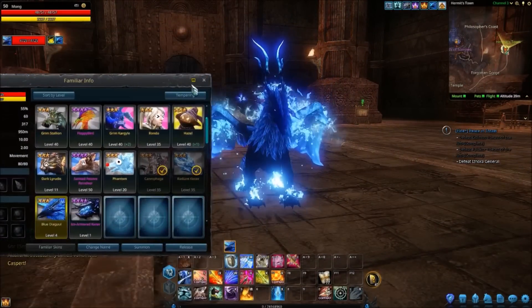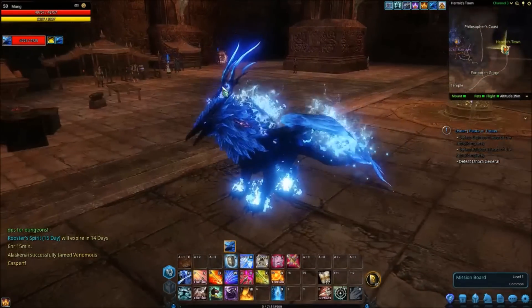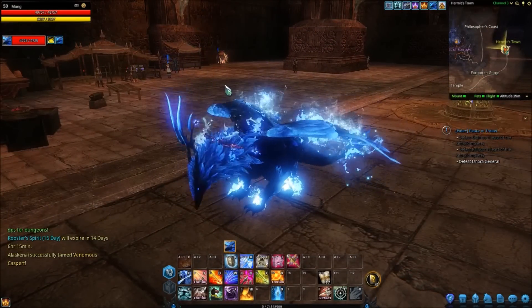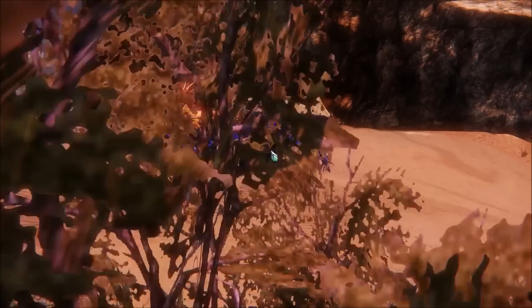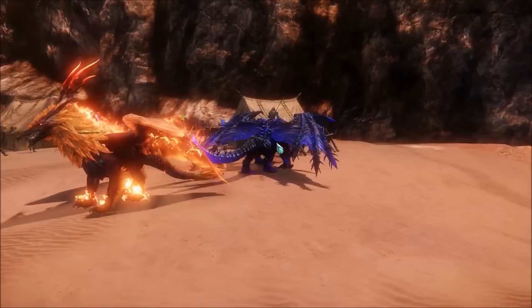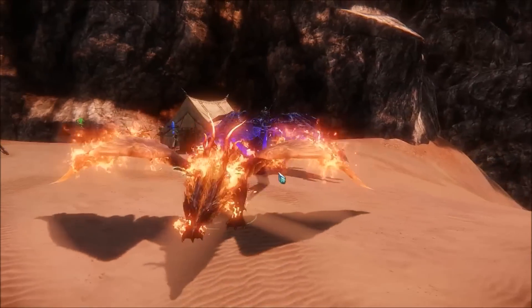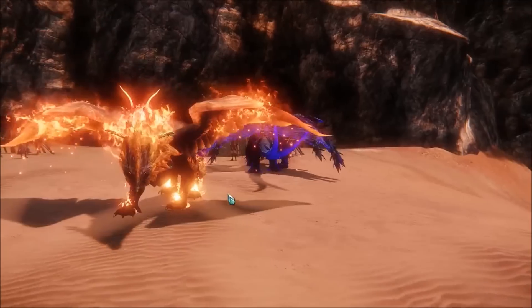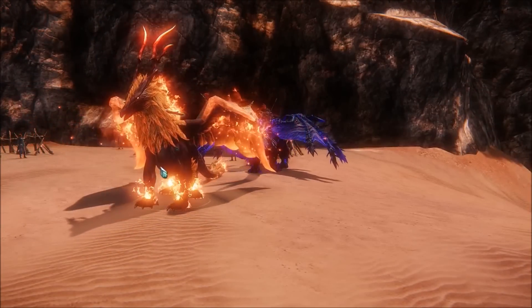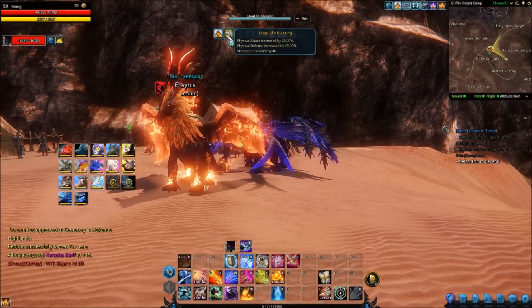But before we go into his skills, let's just look at him. He looks like, obviously, a reskin version of a former crate mount — the Diagul. Here's the original one just to compare. So they look exactly the same and have the same glow, but this one's orange, so he's a bit more fiery, like a fire phoenix. And then the other one is like a bluey phoenix.